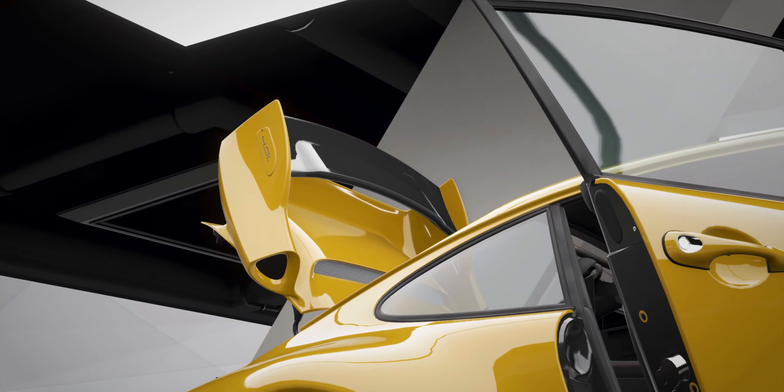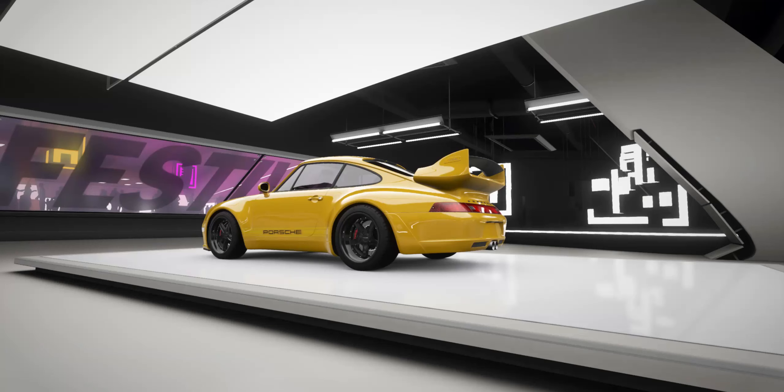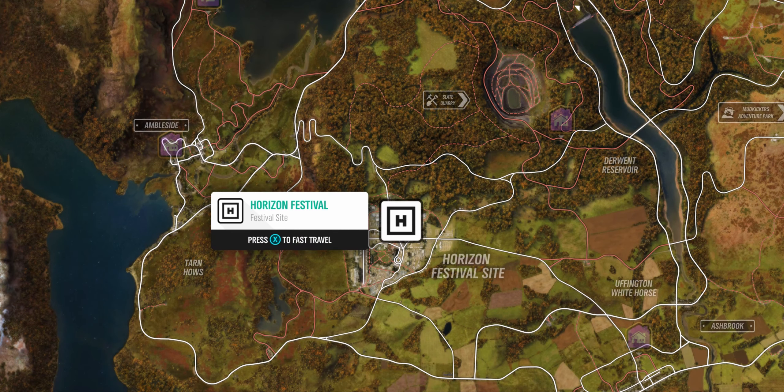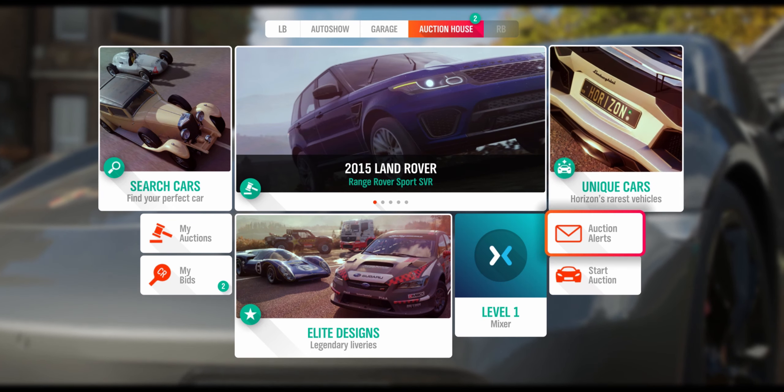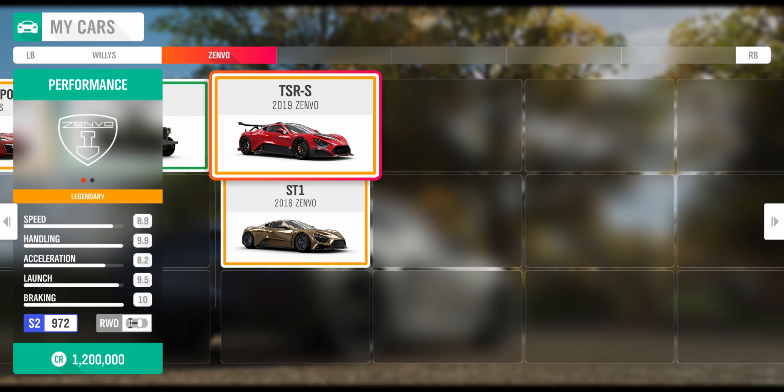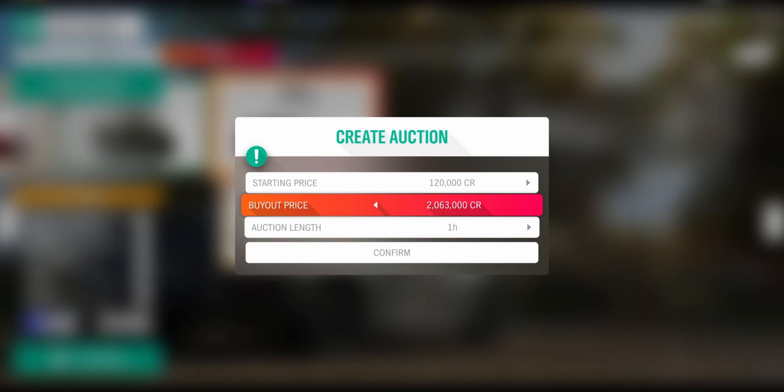To get the money, you must sell the cars at auction. To do this, you go to the festival site or any house and open the auction house tab. There, you click on 'start auction' in the bottom right corner. Then you select the car you want to sell, and you can ask for the maximum price since it's currently a little low.